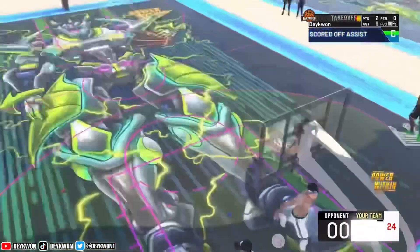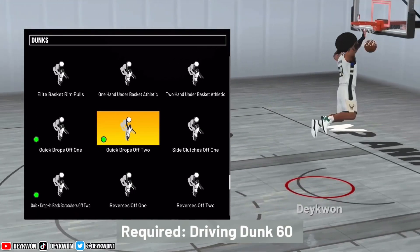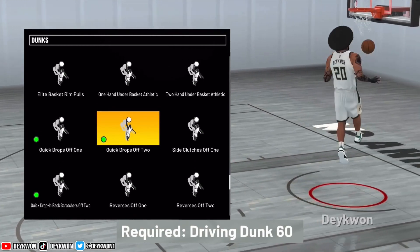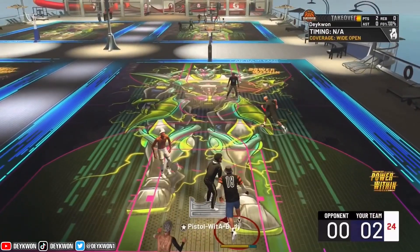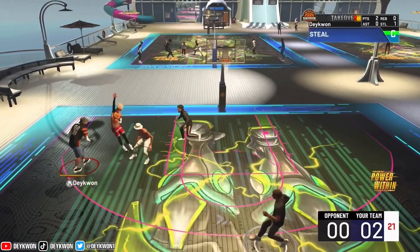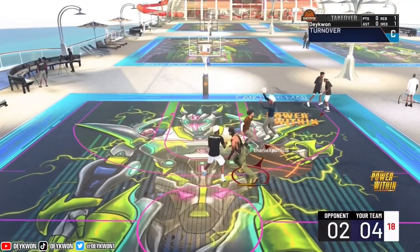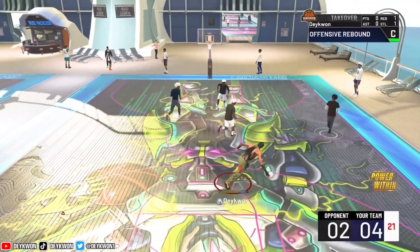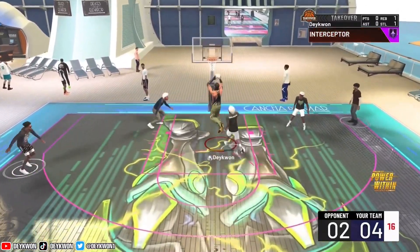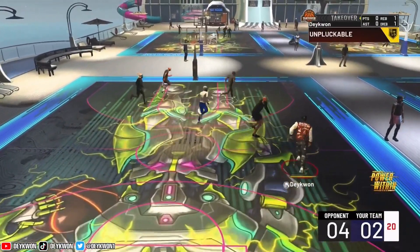Now let's talk about the second dunk package in the quick drop. If we get to the main animation in this dunk package, it has a hint of the first quick drop off one. We're putting the ball right in front of us — the only thing is we're going up off two. So that kind of deters me from using this dunk package. However, the requirements for this dunk package are pretty low — it's only at a 60.